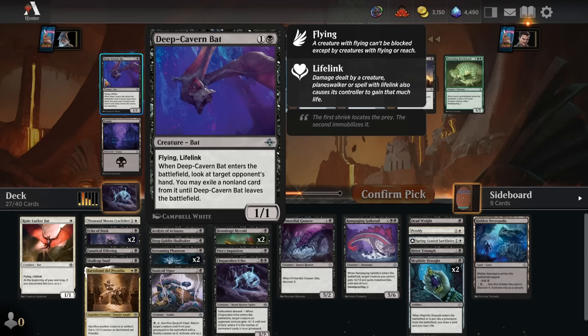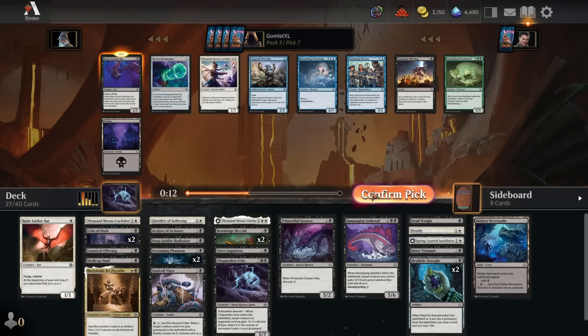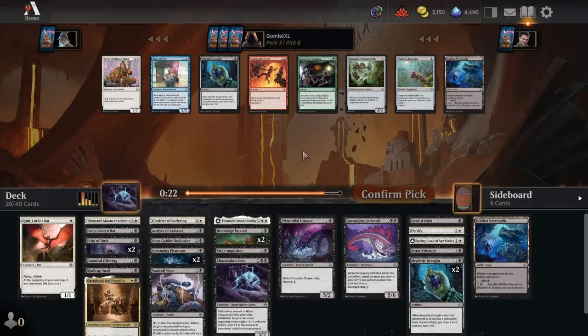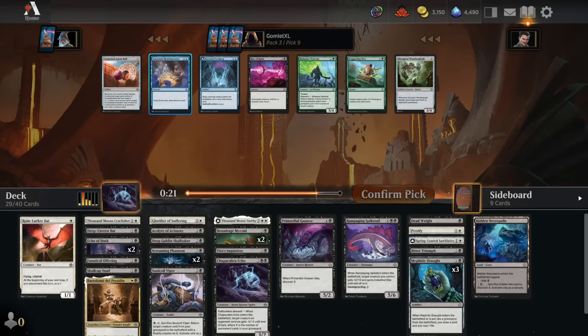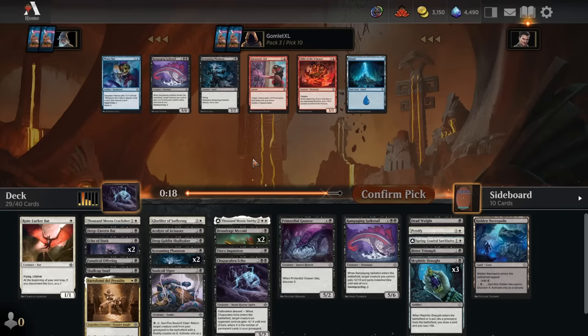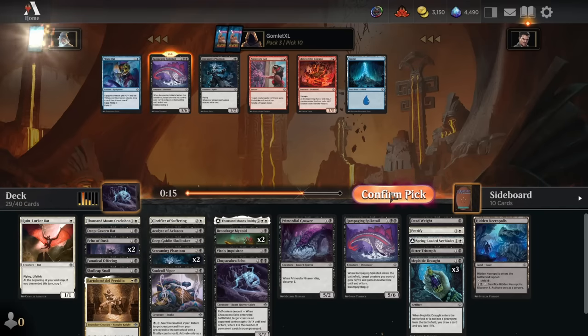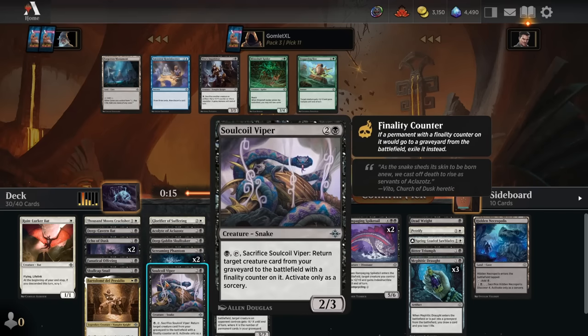Pick 7: we find a Deep Cavern Bat — great enter the battlefield effect, locking out your opponent's best card in hand until they kill your bat, making them spend a removal spell on it. Pretty solid. Pick 8: another Mephidic Draft, now that we've got Bartolome in the deck. Pick 9: we did get the Rampaging Spiketail to come all the way back! Now I'm feeling much happier about my Soul Coil Viper — it's got 2 friends, and when we don't have one of those, it might still hit decent value off a Mycoid or something.